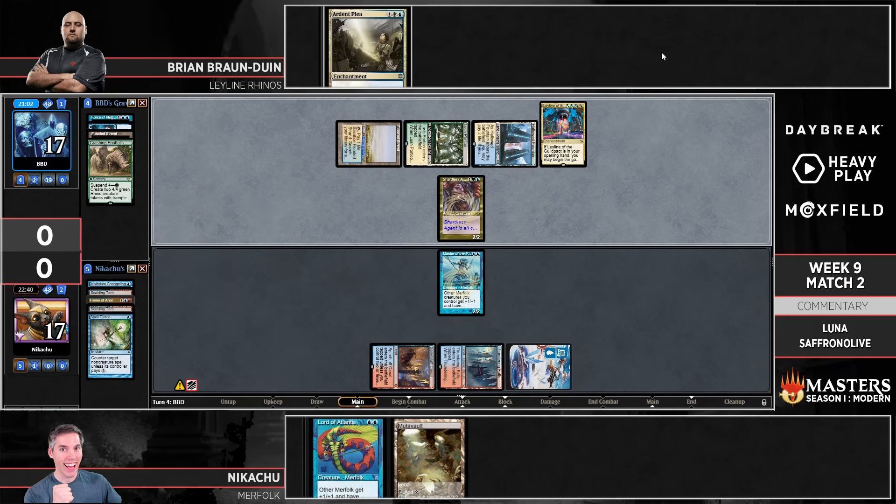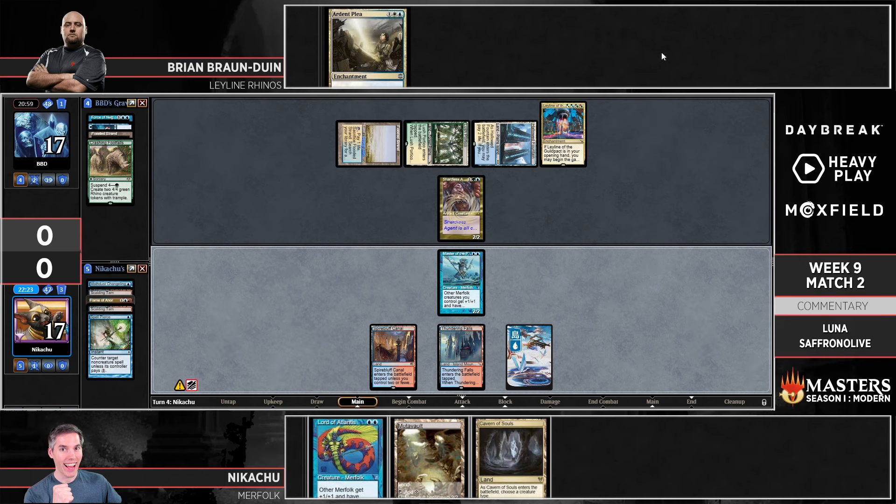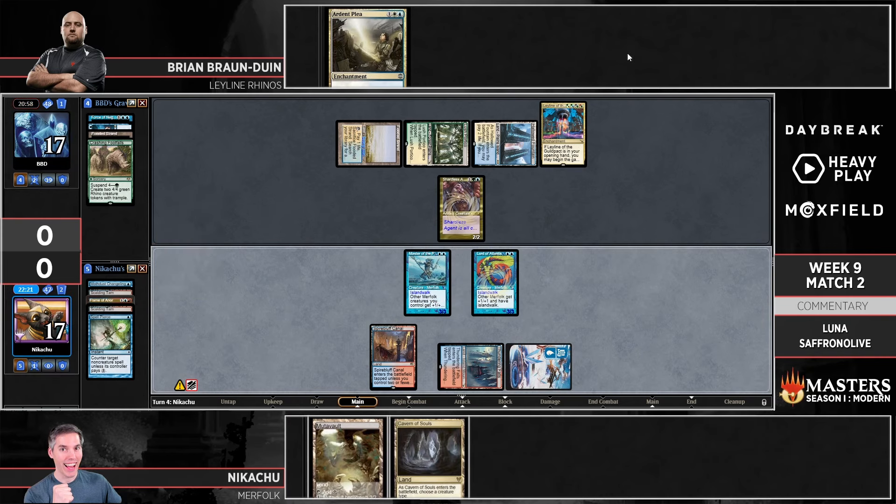It's a huge draw step for Nikachu because the Crashing Footfalls are going to start coming down. If Nikachu whiffs, it's going to make the clock a lot slower. There is a Mutavault — get down the other Island Walk lord, chip in for three, get down the Mutavault, and next turn you can attack for eight — maybe three plus six? Oh, is it because Mutavault gets the double lord buff? Right, right — so actually maybe you just win the race.